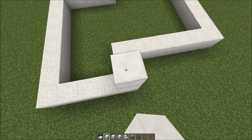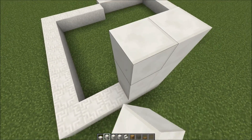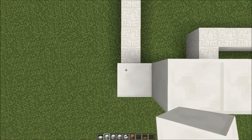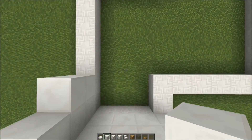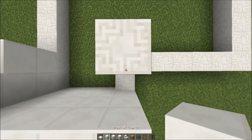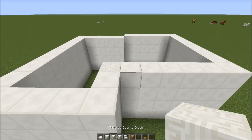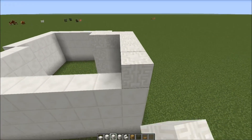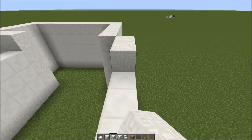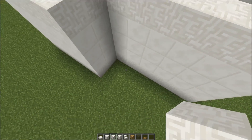All you want to do now is add three blocks onto every block going around the perimeter. We need to go all the way around adding three - and just to say it now, you want to put chiseled quartz blocks in certain spots. Everywhere else is going to be three normal quartz blocks. Then take the chiseled blocks again and take one all the way around the top.